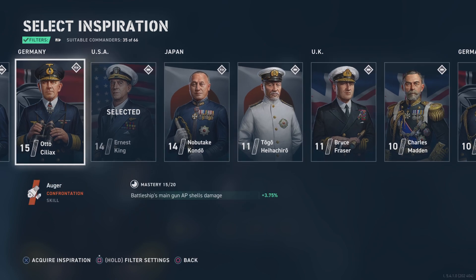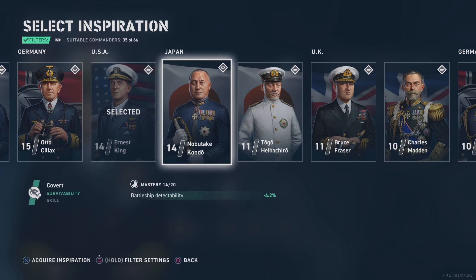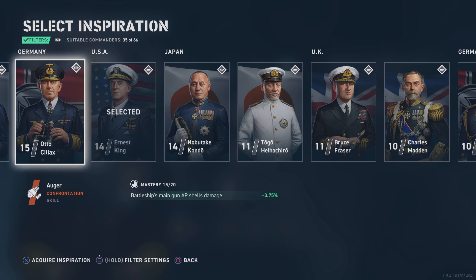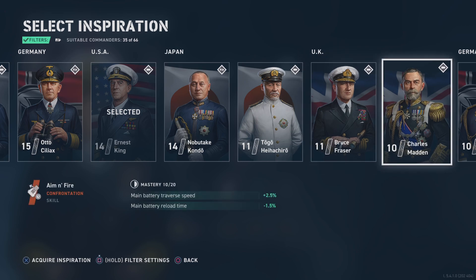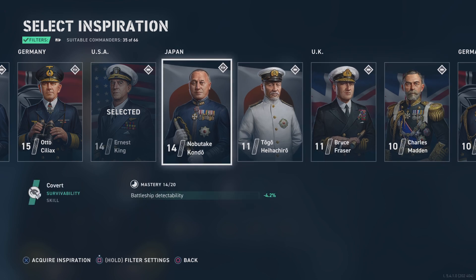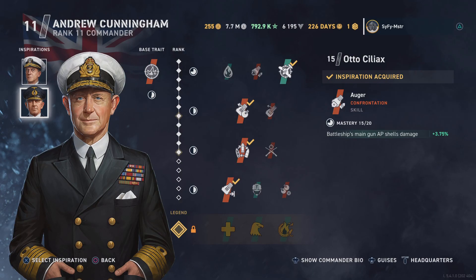Moving down: auto's main ship guns armor piercing shell damage at 3% — auto is definitely in the lead. Battleship detectability reduces my visibility circle, which is a possibility, but I like the armor piercing damage. Also cooldown time for consumables, maximum speed, main battery traverse speed, main battery reload time. I definitely like battleship detection and the main gun damage boost, so I'm going to go with auto for 3.75% main gun damage.